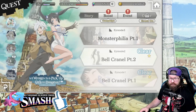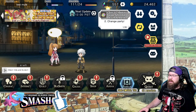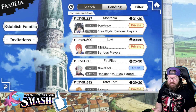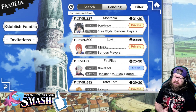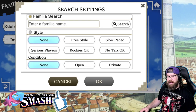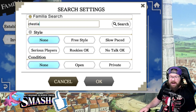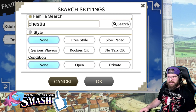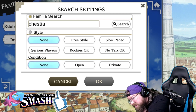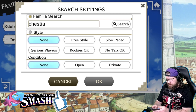Once you beat Episode 2 — all you have to beat is Episode 2-10 on normal mode — you will unlock the Familia window. I'm not part of a Familia on this account. What I would do is go up here and search for a Familia. Let me go ahead and snag the old phone so I can show you kind of what happens when you join a Familia.